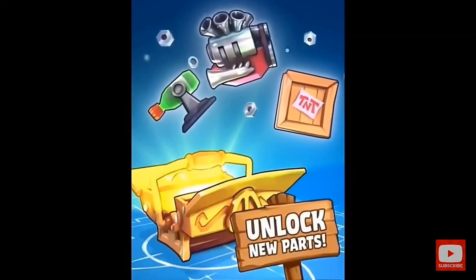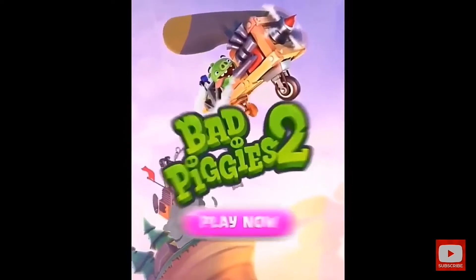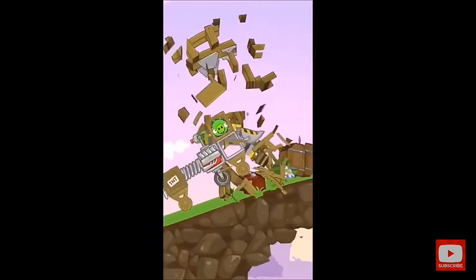Moving on — there's a task to destroy buildings. This is shown a few times throughout the trailers and seems like a way to block the player's path, or the task is to destroy it. There is a green flag indicating it's probably the goal.